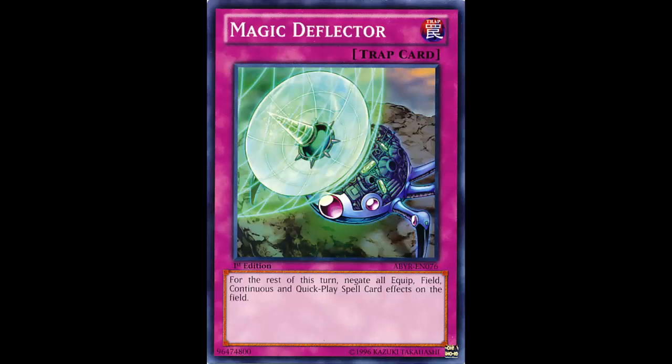If you just activate trap stun at the start of your turn, traps are done — period. But with Magic Deflector, your opponent could still play normal spells. And truthfully, normal spells are probably the most powerful thing in Yu-Gi-Oh right now. Most of our staples that are at one are normal spells. You can go ahead and activate Magic Deflector and I'll still slap you in the face with Dark Hole.